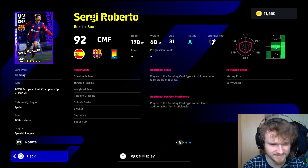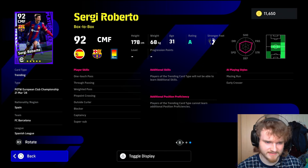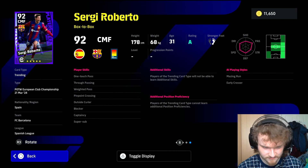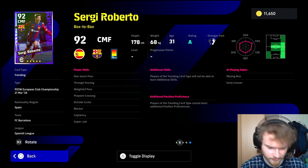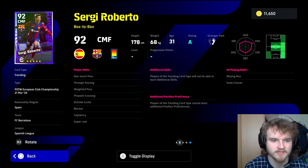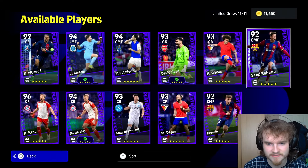Medium weak foot. He doesn't have interception, and he does not have true passing, weighted pass, or one touch. So that won't be bad. And pinpoint crossing — locker, super sub. Look, without interception there's just no point. If he had interception, this would actually be alright — box to box super sub. But he's going to be a liability in defense without it.